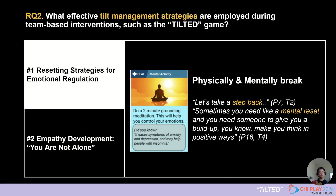Our second research question investigated effective tilt management strategies. Two themes were present: resetting and empathy development. Many participants mentioned resetting strategies for emotional regulation, meaning taking physical and mental breaks. For example, participants listed stepping back, meditating, or switching to a different game mode.